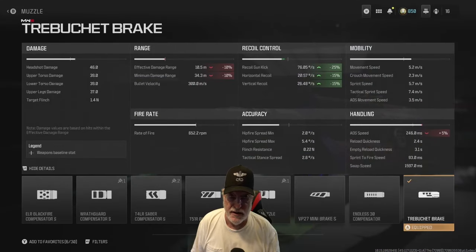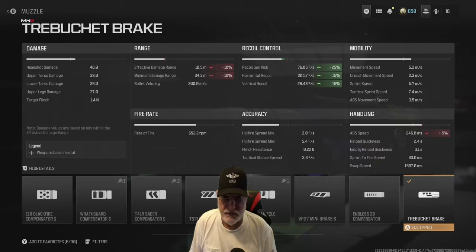The Trebuchet Brake helps some with recoil, that was about it. Effective damage range still isn't outstanding, but we have a lot of bullets — 64 in fact to throw down the range. And we've already shown that we can control the recoil.